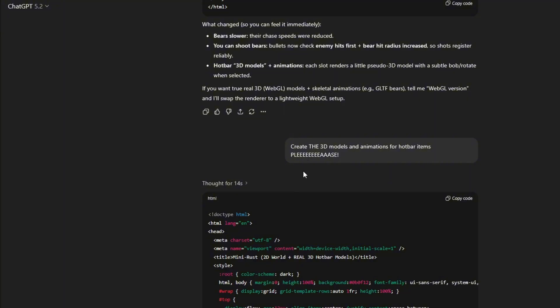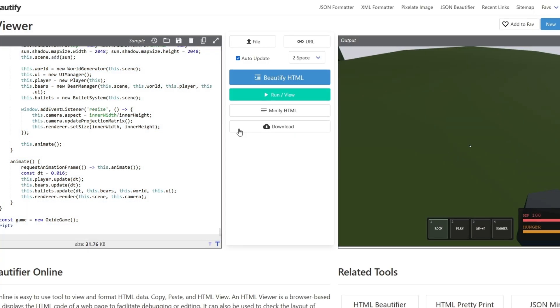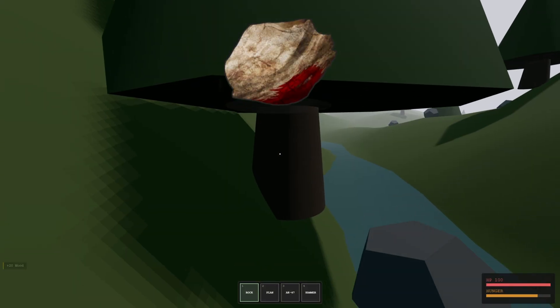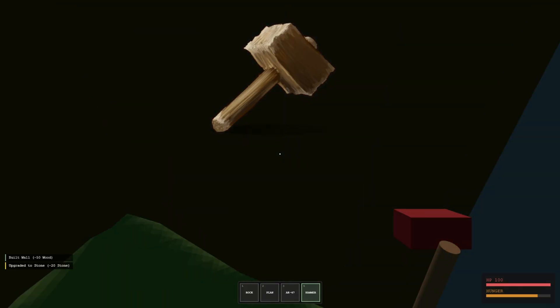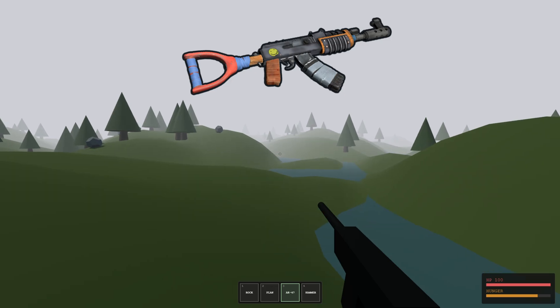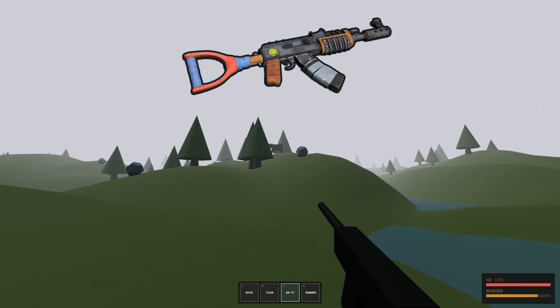We need the 3D models and animations — without them this ain't Rust. I pray for this to work. Would you look at that — it even got the animations! Building plans are looking good, the hammer's a bit goofy but it is what it is, and the AK is interesting but it works.